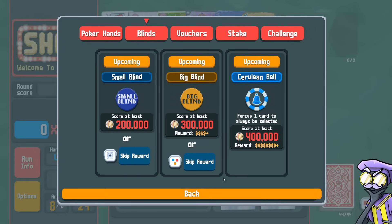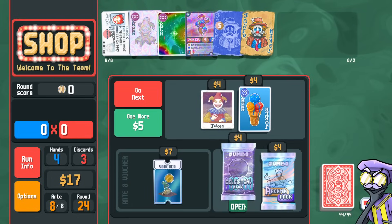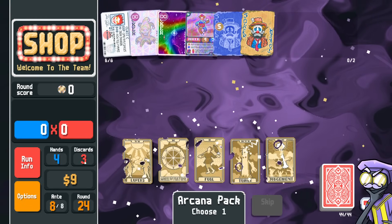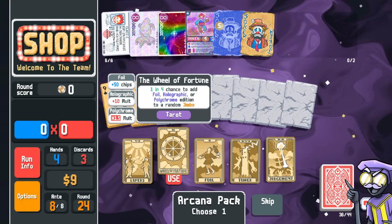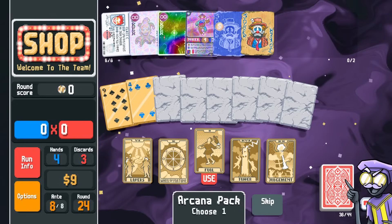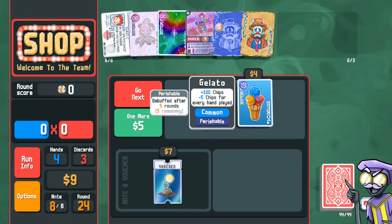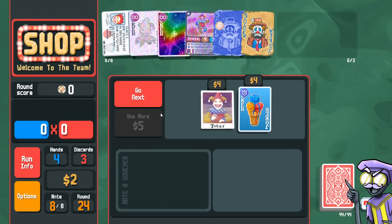The boss forced the card to be selected. Celestial pack gives me more plutonium — maybe I should have taken the arcana pack first in case I had a hermit. Fool gives me more plutonium, or we can spin the wheel. Let's get more plutonium. I want to spend down for the vagabond, so let's pick up seed money here and go next.